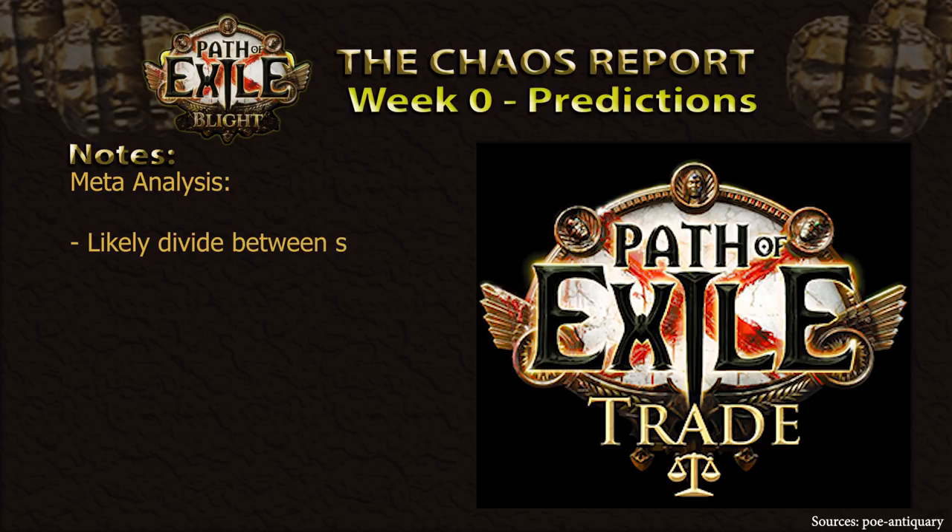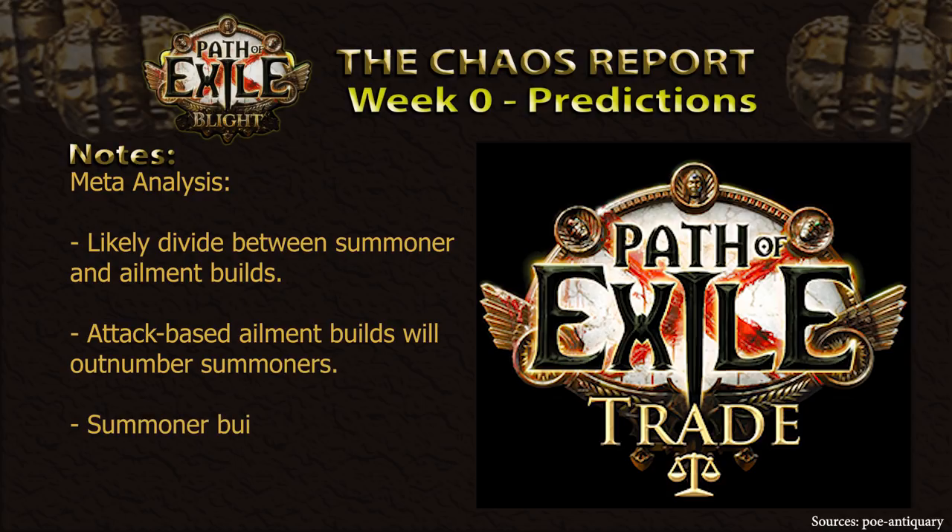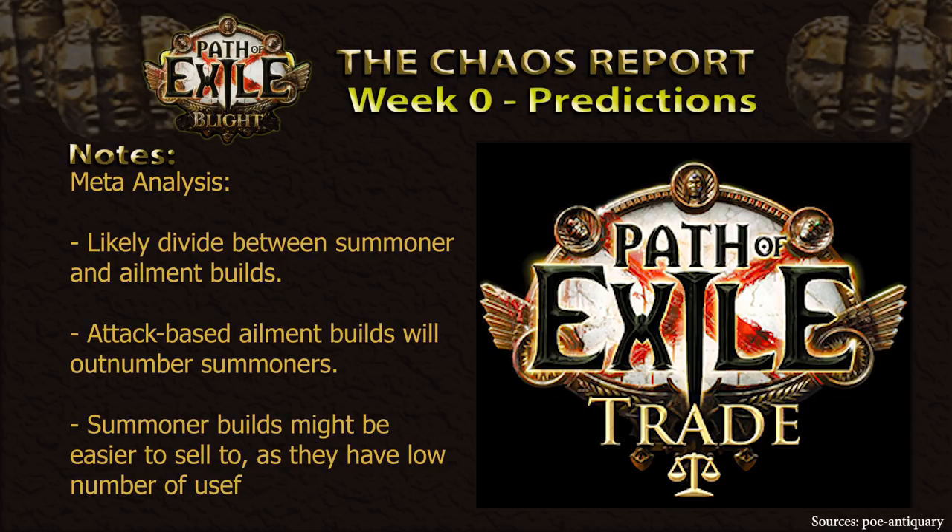Now, moving on to our third segment for this video: the good old meta predictions. I predict that a lot of the player base will divide themselves between summoning builds and ailment builds, as those are the archetypes presented by GGG. We'll likely see a larger amount of players gravitating towards attack-based poison builds than something like skeletons, as summoner builds are simply not as popular due to their playstyle in ARPGs in general. As a result, we'll likely be seeing more shadow-based classes such as the newly reworked Assassin, rather than something like the Necromancer. However, as minion builds oftentimes don't have any unique items to strive for, we might be interested in tailoring our crafting towards those instead.